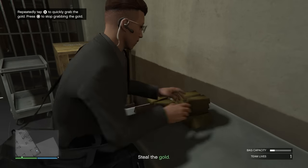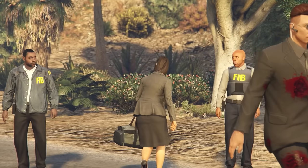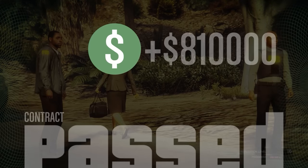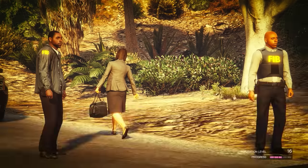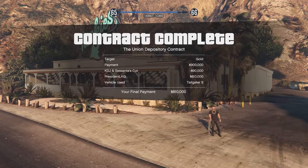Getting those four businesses was very important at the very beginning: the CEO Cargo Crate Warehouse, the Kasaka Submarine, the Agency, and the Auto Shop — all four allowed me to make tons of money very quickly at any time I wanted. But as a solo player and grinder, we are limited with time, so it's important to also build in some passive income streams, which is what I then decided to do.